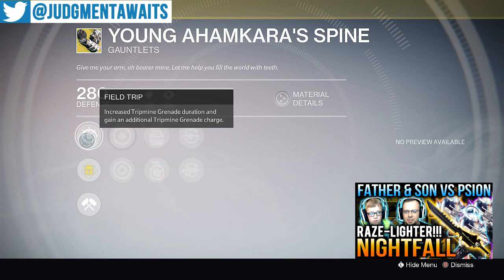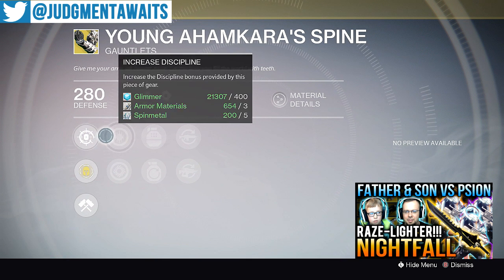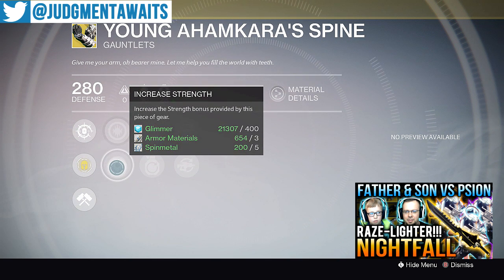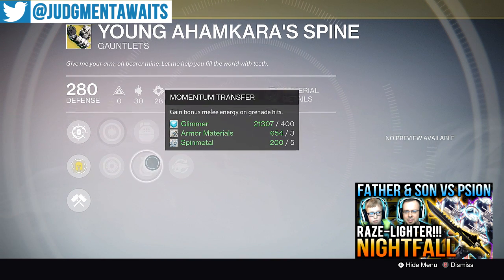Young Ahamkara's Spine for the Hunter. You get increased tripmine grenade duration and gain an additional tripmine grenade charge. I like this for the Gunslinger, and I like it more for PvP than PvE because I don't usually depend on grenades as much in PvE. Increased discipline, increased strength. Got Fastball — increased grenade throw distance — and Momentum Transfer.